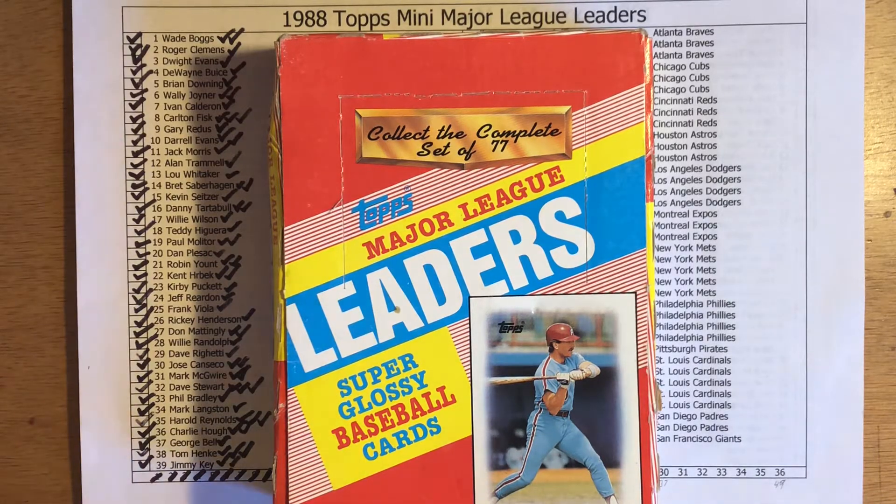Hey there, it's CJ Wheeler and I'm cracking a pack today. I'm back with pack number 30 in my 1988 Topps Mini Leaders box. I'm trying to see how many packs I have to crack to get all 77 cards in the complete set. I've included the link to the preview video in the description below, which gives a little explanation on the set and the highlights of what I could pull in cracking these packs.